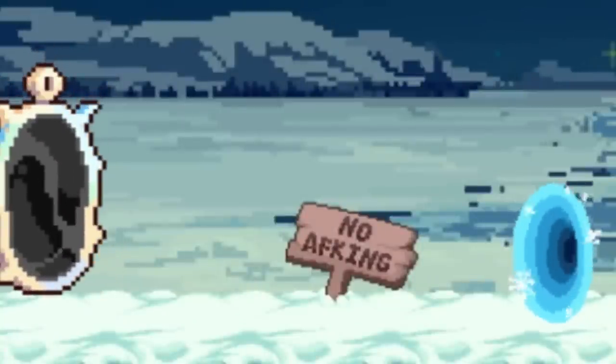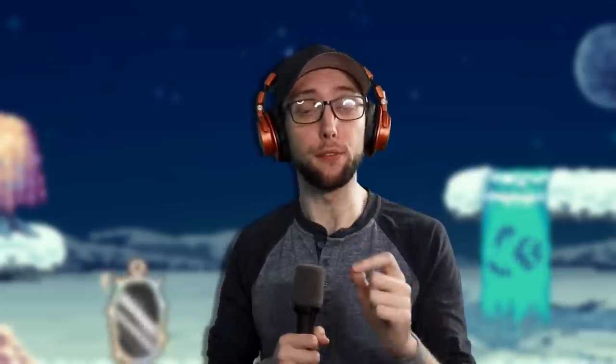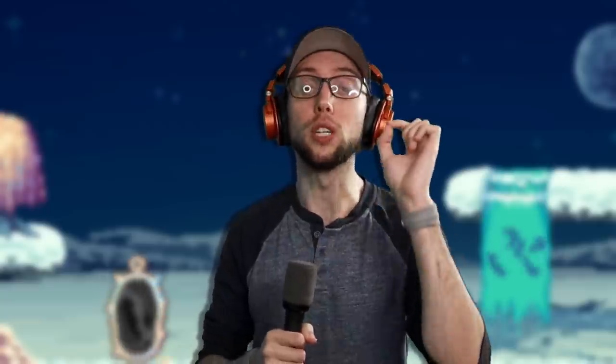All these vials are super, super good, especially for shortening time gates. Now be aware, you cannot AFK this map — you can only activate it. The max AFK time you get from the Equinox is two minutes. So if you stay there for an hour, it will only count as two minutes. So ideally, you want to either active farm it, do two-minute claims, or take 3D prints from each one of these materials.